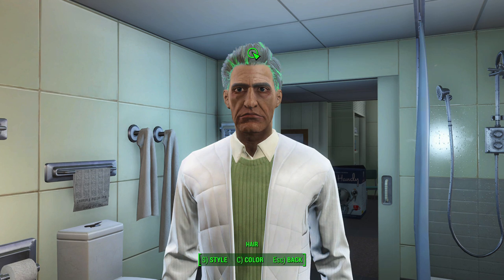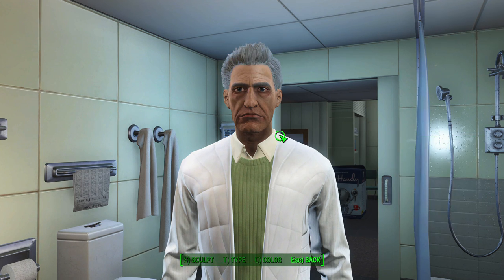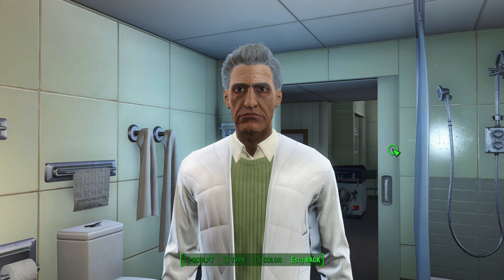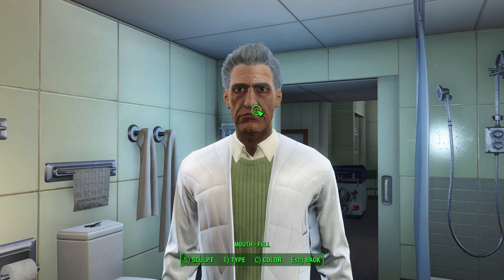This is not a combat-based build, because Rick really isn't that kind of character in Rick and Morty, but we will be taking an offensive perk here and there to complement the build. This is my interpretation of a Rick Sanchez build — I'm sure there are plenty of other ideas out there, so please feel free to share your version in the comments below. I try to strike a balance between being true to Rick but also making this build fun, viable, and interesting to play in Fallout 4.